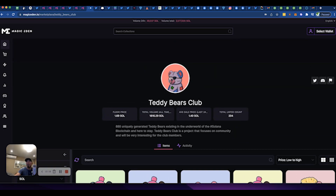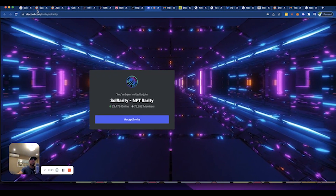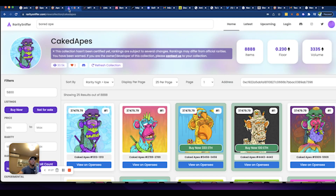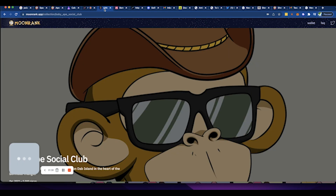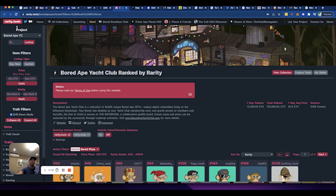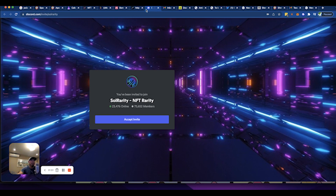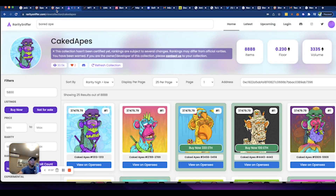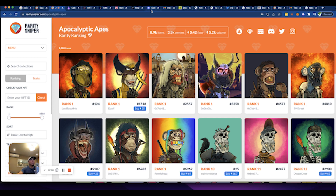Most of the time when you're looking for rarity on an NFT, you'll want to look at Rarity Sniper, Rarity Sniffer, Moon Rank, and others. If you're on Ethereum there's Rarity Tools. I keep these open always so when a purchase opportunity comes I can take advantage of it. But in this case, the collection had not been submitted to Moon Rank, Rarity Sniffer, or Rarity Sniper — it was brand new.